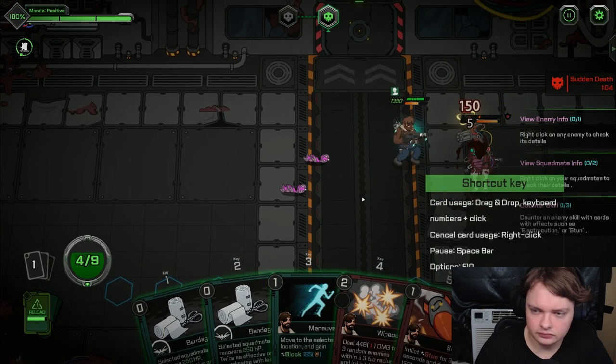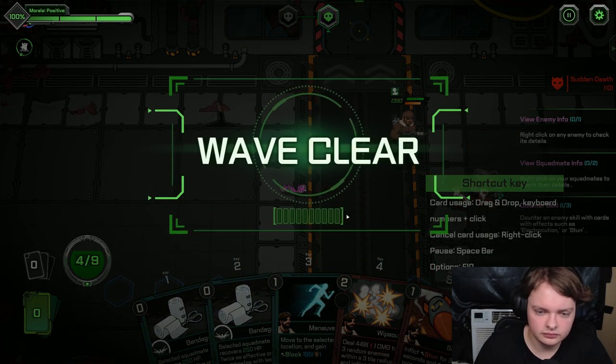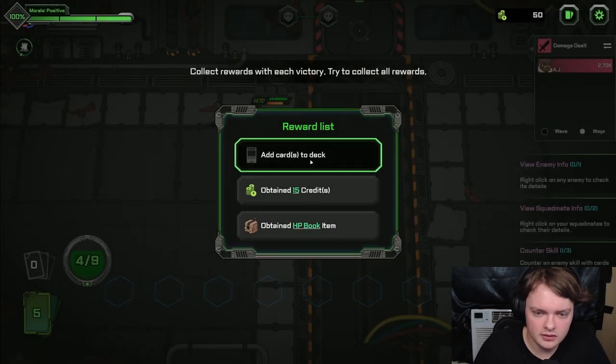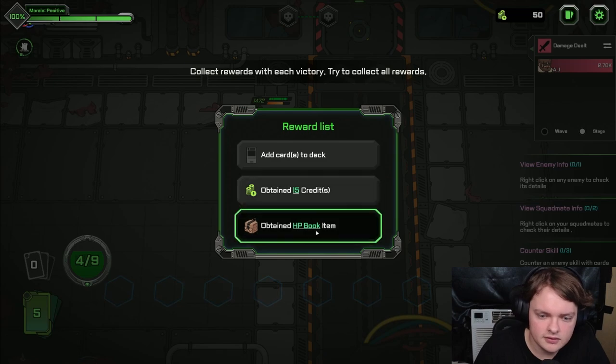Stun again. Dead. Rewards: add card to deck, 10-15 credits obtained, HP book item.